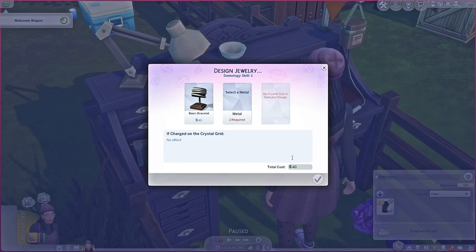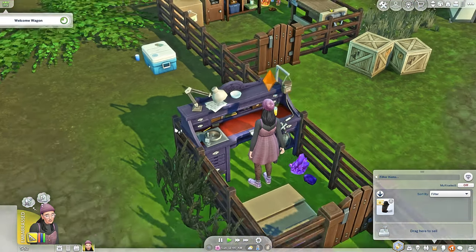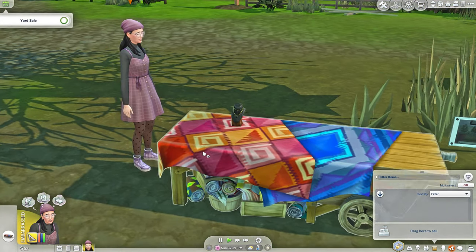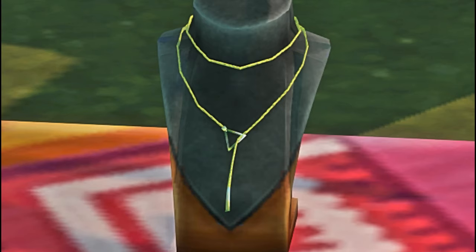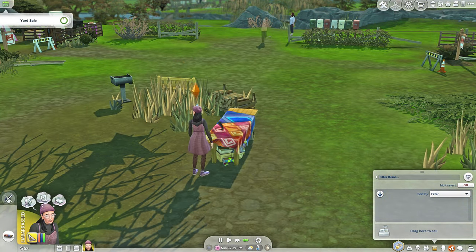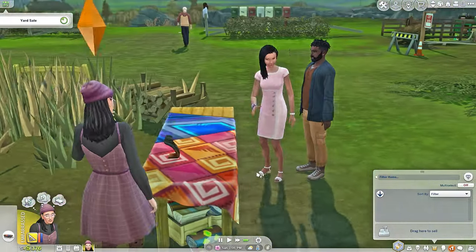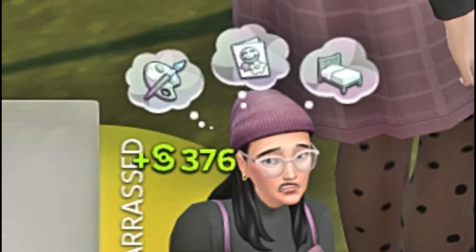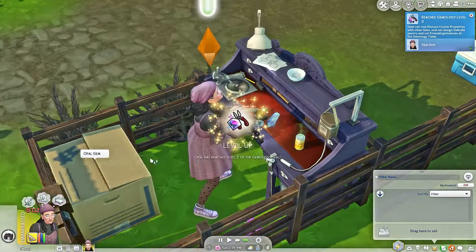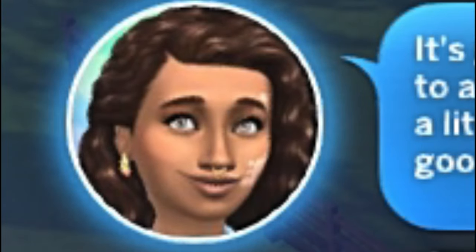Let's design another one — 40 bucks and 25, 65. Let's go ahead and sell that botched necklace. Even if it's botched it's still — oh I actually like it, it's very quirky. Come on you guys, buy the botched necklace! There we go. Let's go ahead and make some more jewelry — I want to make some jewelry for ourselves too in the future.